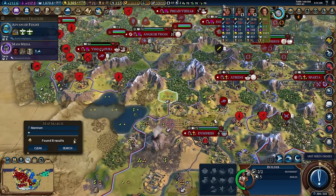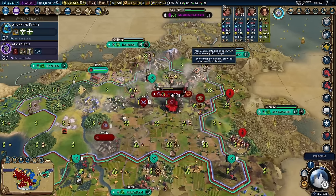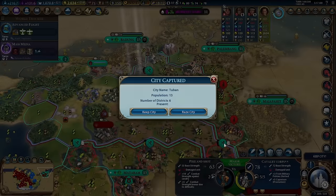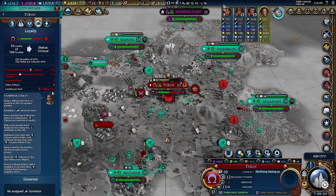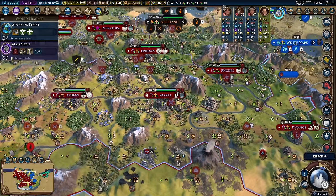We have two aluminum sources — we can easily take out the city. This is crazy. I definitely want to get rid of the city before they actually build walls. There's a nice campus over here. Let's look at the loyalty first. 15.1 — that's actually in the realm of possibility of keeping it. We have some nice policy cards — this is a possible four more loyalty return here. I think it's going to be possible.